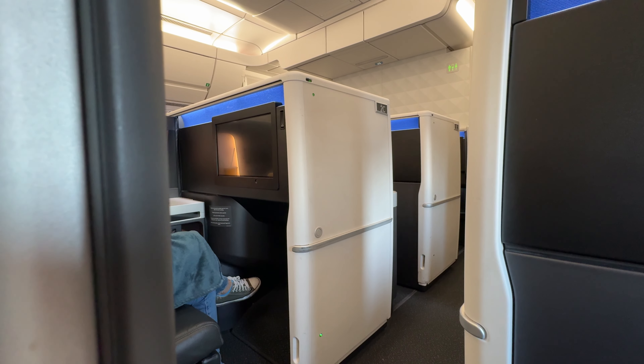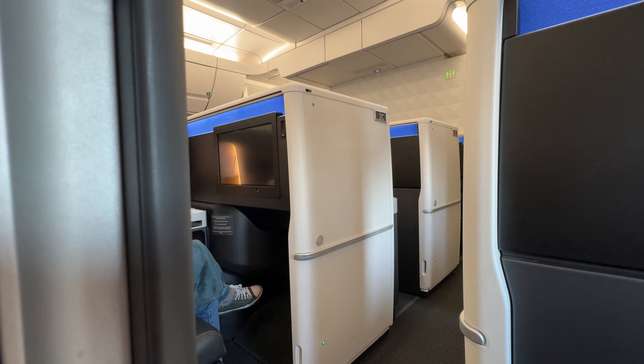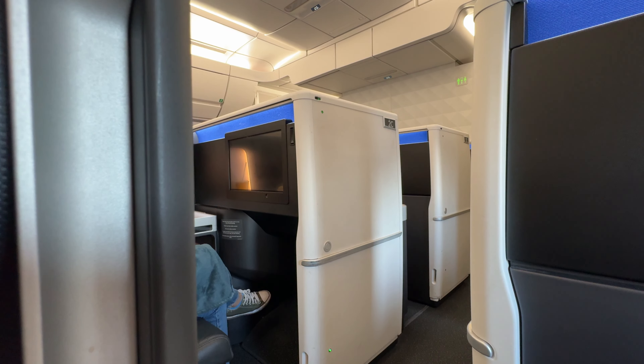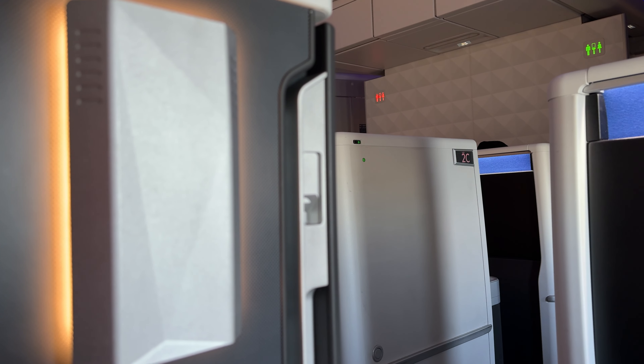Before boarding concludes, our lead flight attendant comes through to confirm our meal selection and to offer us a drink to start off our evening. On flights between 900 and 2,299 miles, Delta offers complimentary dining to first-class passengers. With our evening departure time, we'll be served dinner on today's flight.